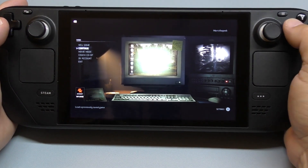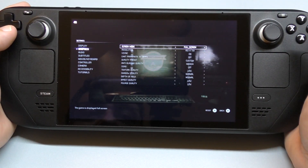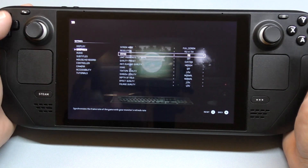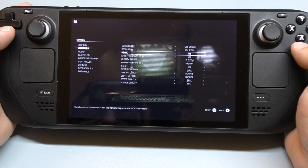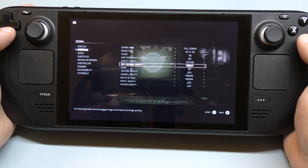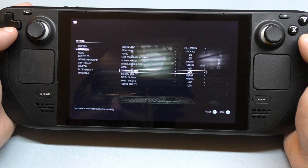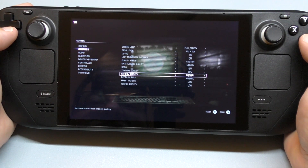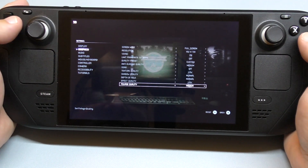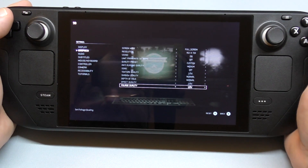In settings, to make it work better and smoother, I lowered down the settings. Resolution is 720 — I left it at 720 which is the default. Anti-aliasing license quality set to medium, texture low, shadow normal, effect quality low, foliage low. This actually affects the frame rate a lot, so keeping things low makes it run a lot smoother.